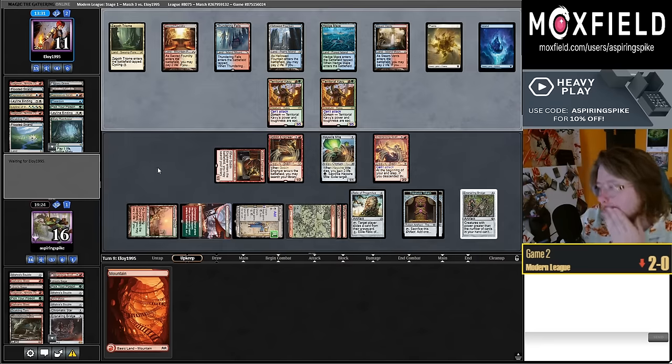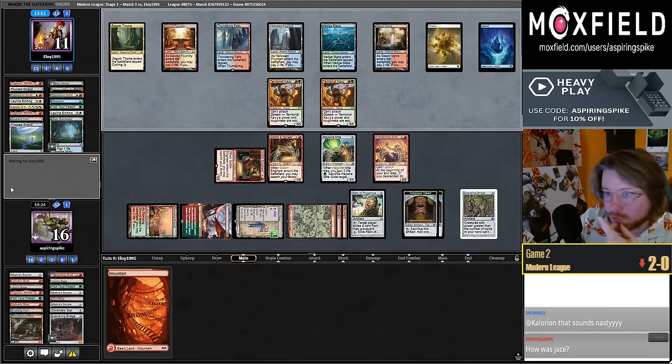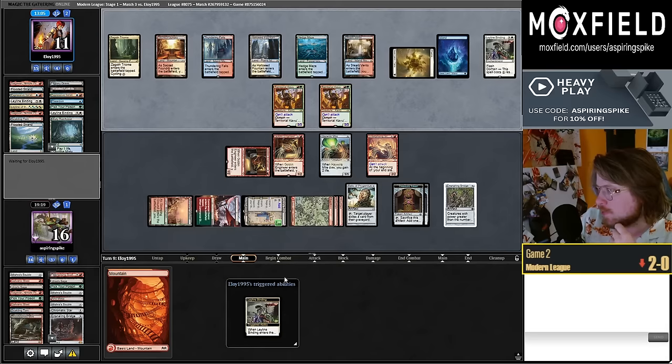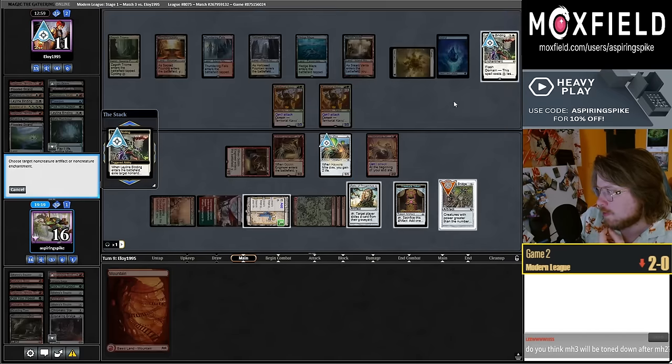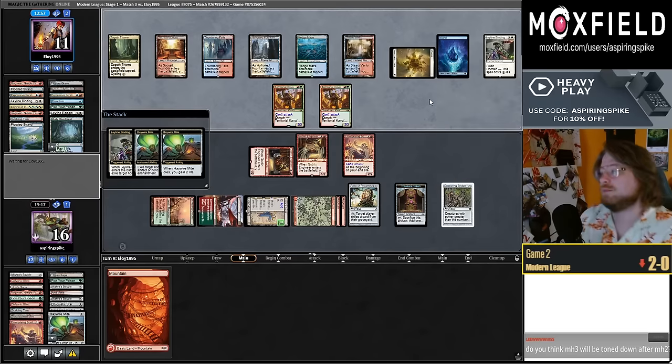Seems like we should be in pretty good shape here. We are 30 cards deep with no Magda — Jace was pretty bad unfortunately. Did my opponent not Gigantha this game? Maybe they have Force of Negation in their deck. Interesting that they would deploy this into the active Haywire Mite. They have a Tide Binder — no, they just have a concession.